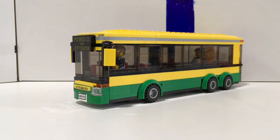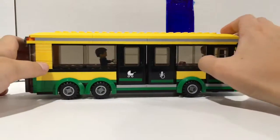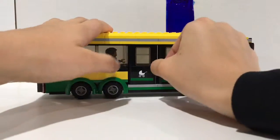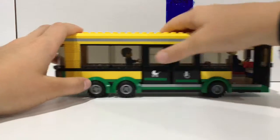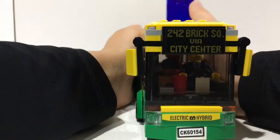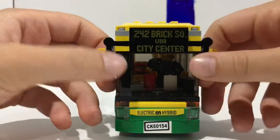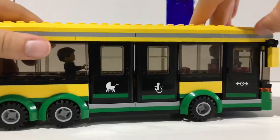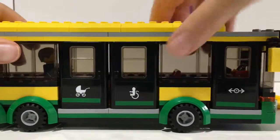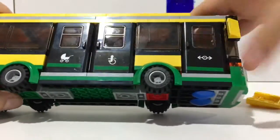The next vehicle is the bus. I actually got this one for Christmas, so it's not that long ago — I'm pretty sure I have a video on that one. On this side it has a bunch of doors, which I really like. One is for normal people and one for babies and handicapped — I really like that feature. The front says '242 Brick City Center' and has some side mirrors. It says 'Electric Hybrid.' The back can actually hold some bikes, and the roof comes up, though it's not the easiest.